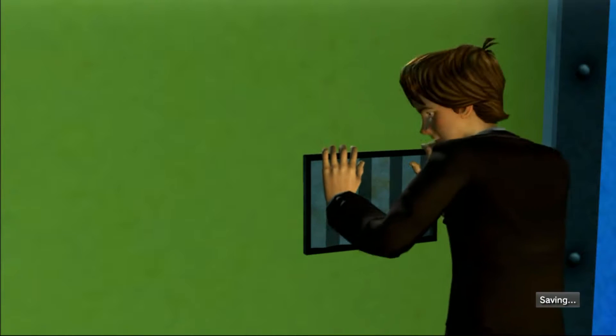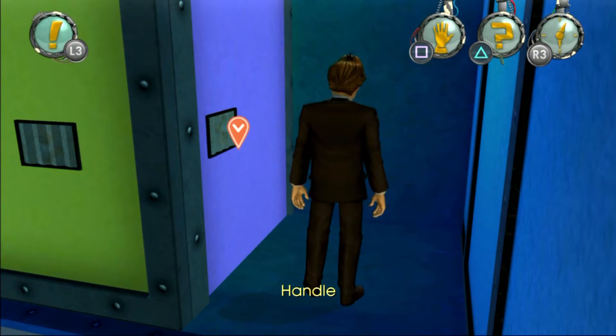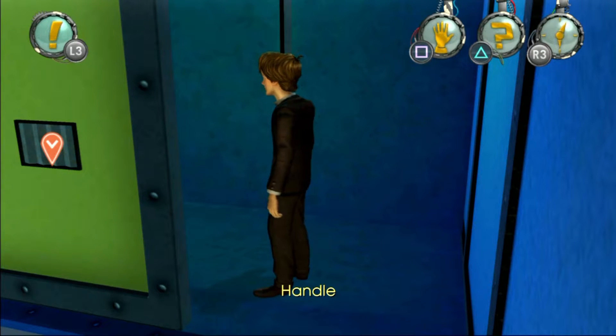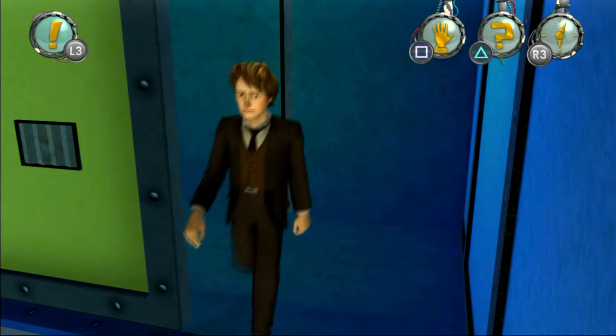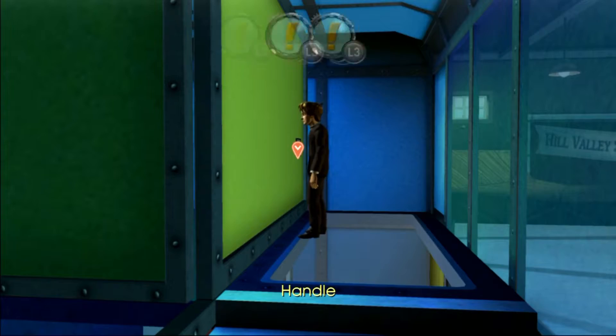First, interact with the handle on the light green wall, then interact with the handle on the light blue wall, and then interact with the handle on the light green wall again. Now you can go downstairs, but be sure not to go upstairs again.